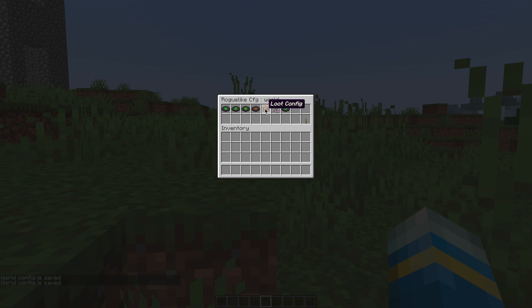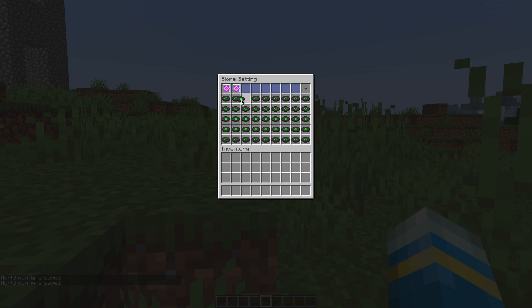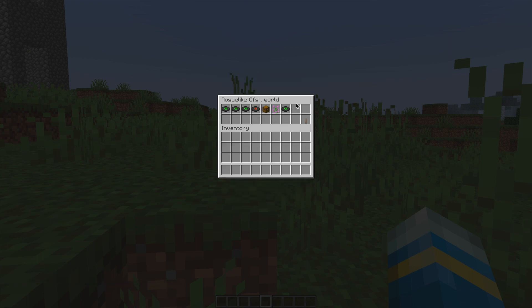Then we have a loot config chest and biome settings — this is really cool, you can enable and disable it for certain biomes. You can see all of the hundreds of biomes that are in Minecraft and disable it for whichever ones you want. The final setting is whether you want built-in loot chests.